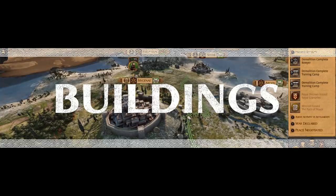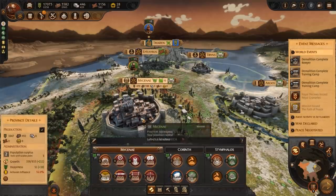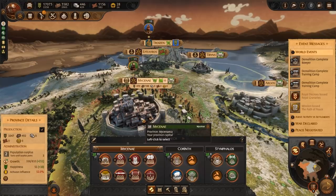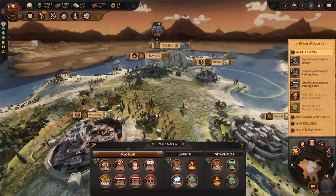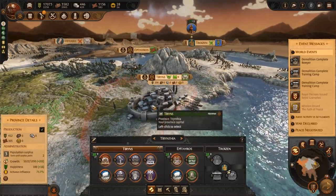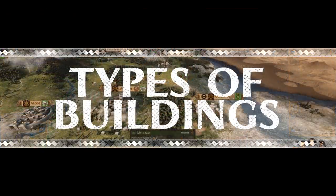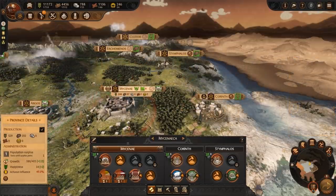The buildings you construct will help shape your campaign. Will you conquer the Aegean with absolute military might? Or will you use diplomacy, stockpile resources and trade your way into power? Whichever way you go, you can be helped or hindered by the buildings you construct.